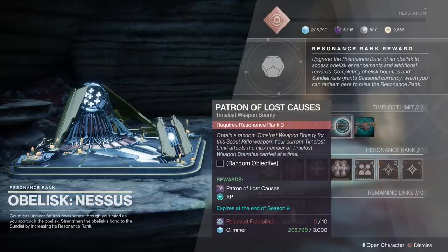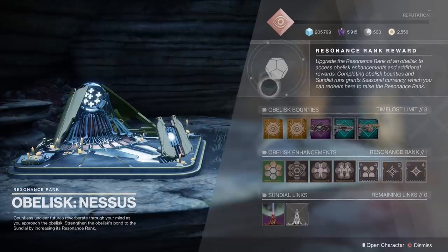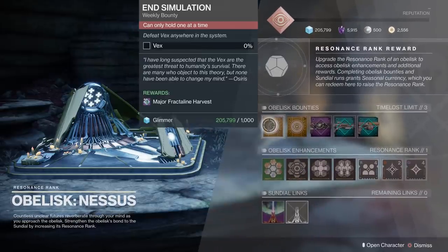It also has a new weapon called Patron of Lost Causes, and this is the one I'm most curious about. I want to get my resonance rank up to 3 to grab this. Just like before, to increase your resonance rank you need Fractaline, so make sure you're getting your bounties done, getting your Triumphs done, and you can rank up here pretty quickly.